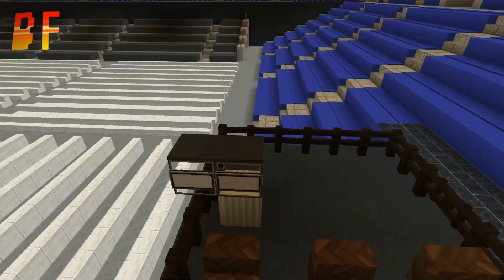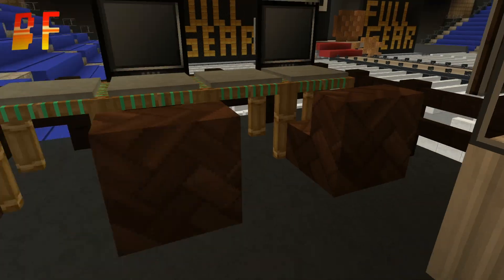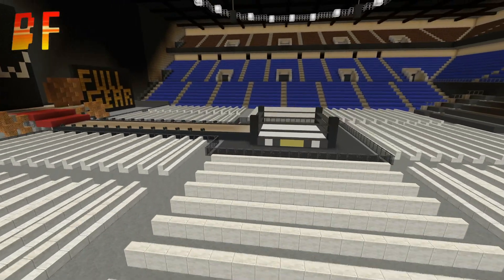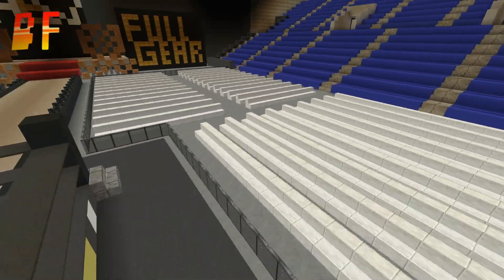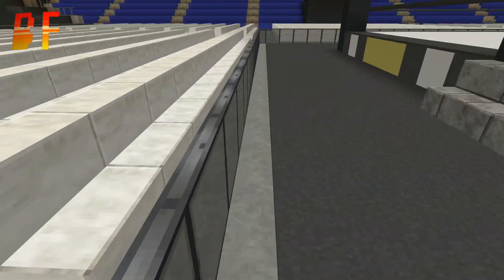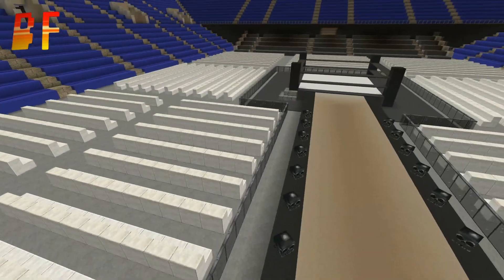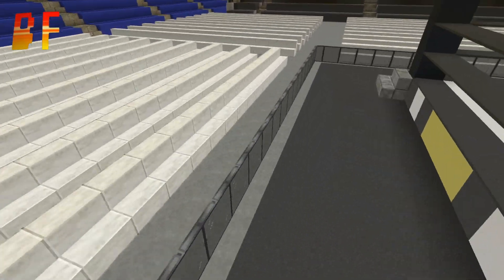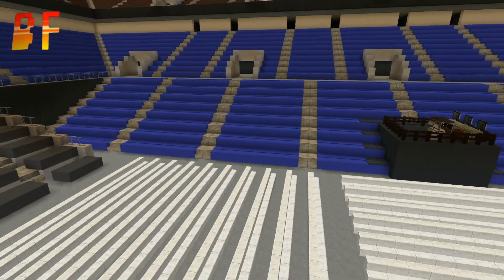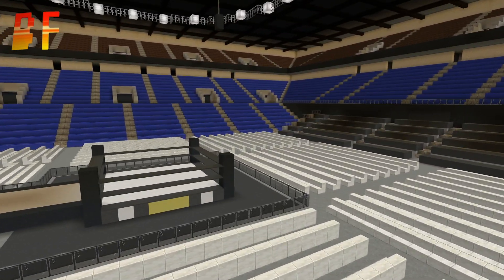Just down here we have the camera position so you can see what's going on, and the editors who will be cutting to different shots. With AEW they have a barrier around the ringside area — like metal railings but with black over them, so I've done it with black stained glass and it looks pretty cool.